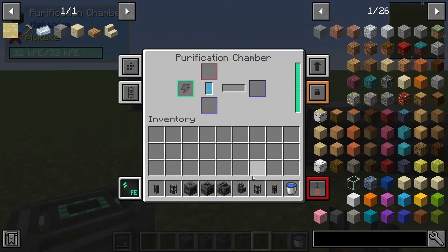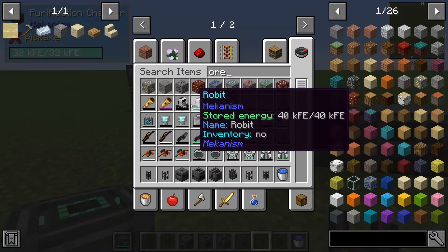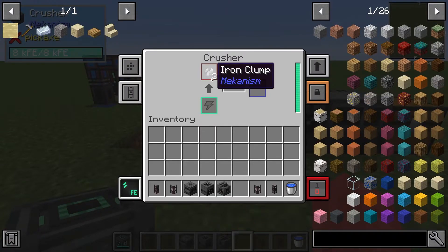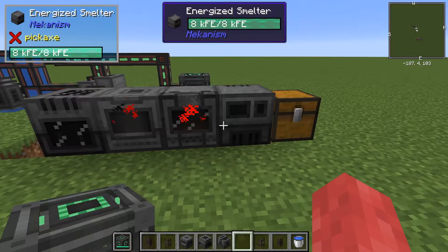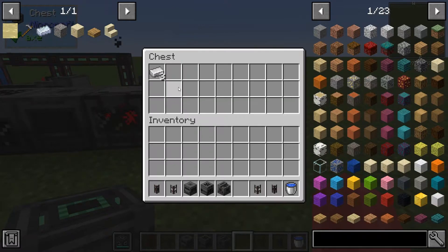And that is the way you get three times return on ore. If I put an iron ore in there, that becomes three iron clumps, and then that goes into the crusher, which becomes dirty iron dust, which then goes into the enrichment chamber, which then becomes regular iron dust, which then goes into the energized smelter, which then becomes iron ingots.